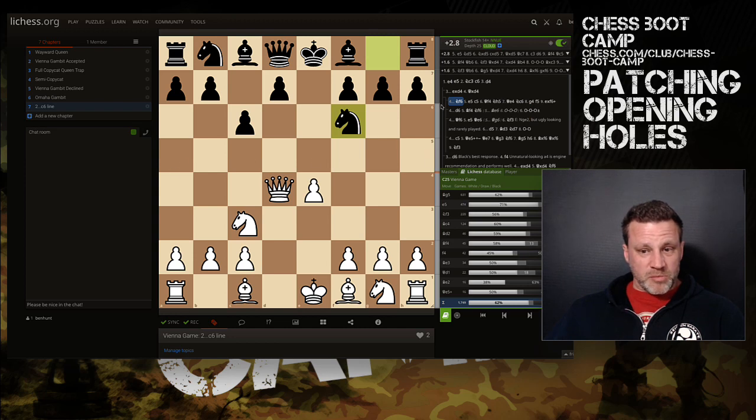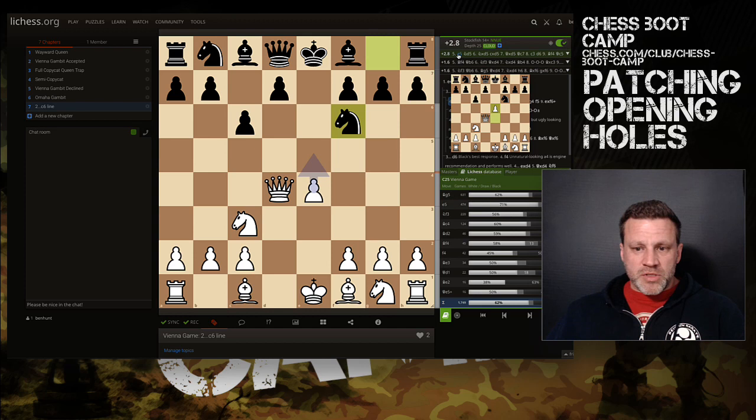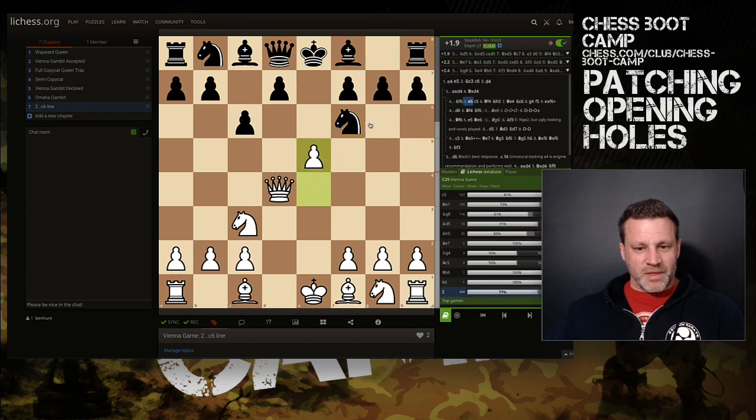Knight f6 is very common and looks like a mistake — the eval bar jumps to 2.8 for White. We push the pawn and kick the knight again with e5. The computer says it's actually best with e5 here — and we're already plus two after four or five moves, which is very good. The knight might come here or c5 could also be played.